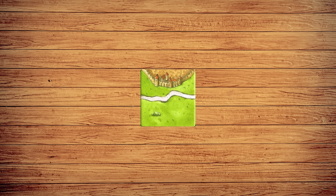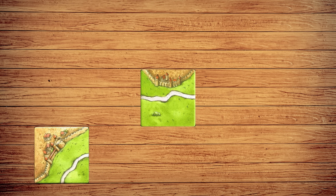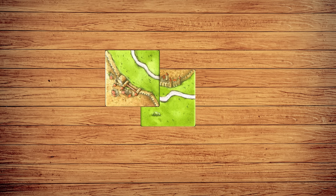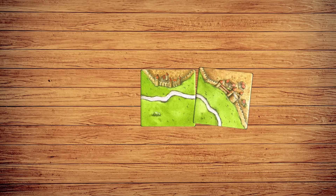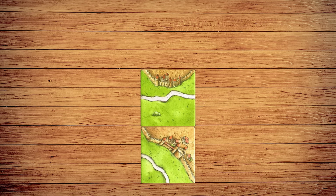The kingdom starts off humbly as this single tile — the beginnings of a city, as well as a road. When your turn begins, you'll draw a tile and add it to the landscape. It must be placed next to an existing tile in a way that makes sense — for instance, no abruptly colliding a city wall with a road or grassland.